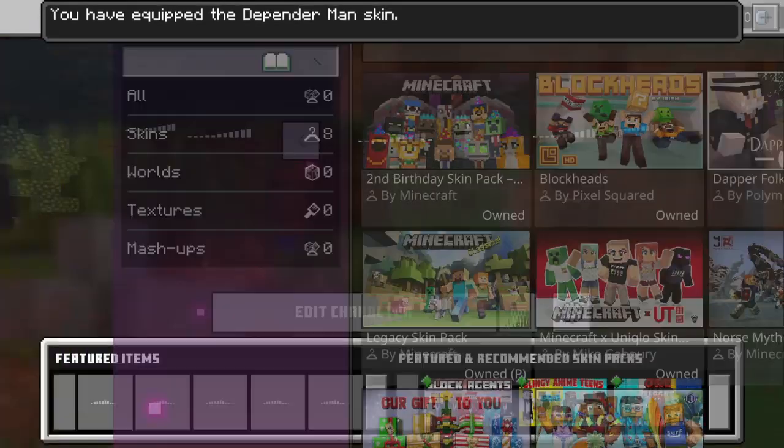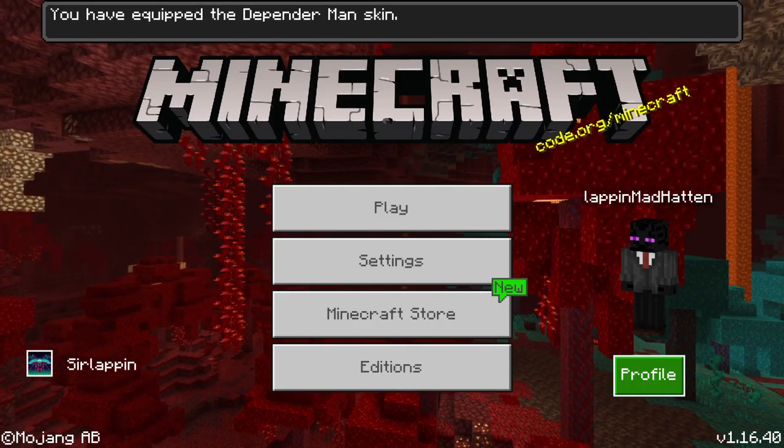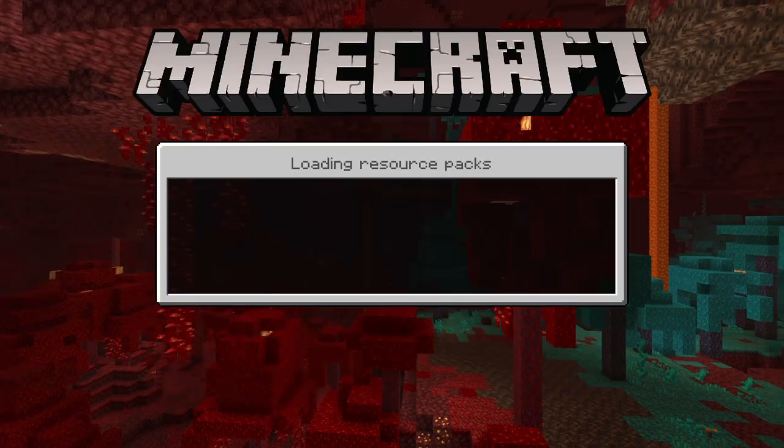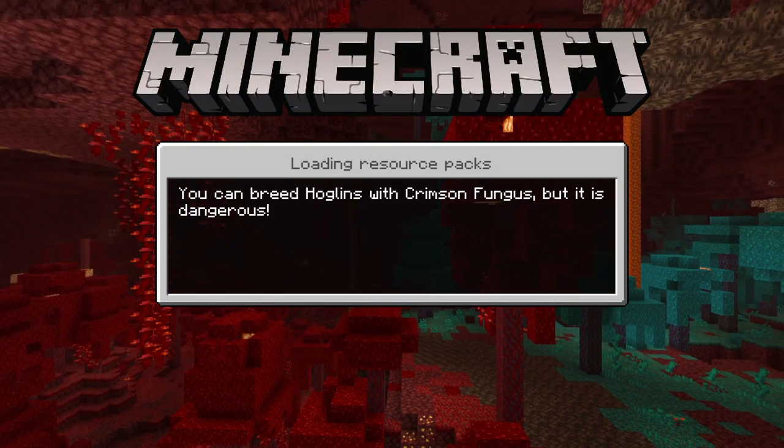One of my favourite skins is the Enderman. Literally go on that and there you are — it fixes it. And it also works in game. So if I were to go on my world it will load my skin.